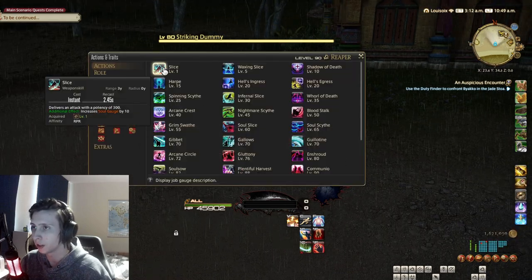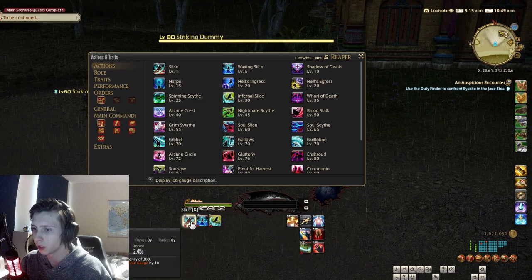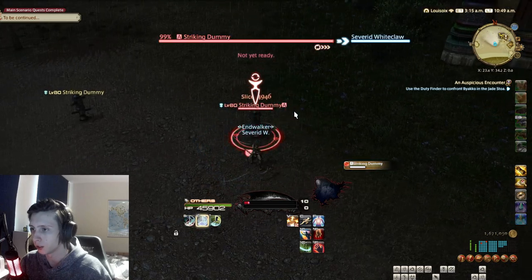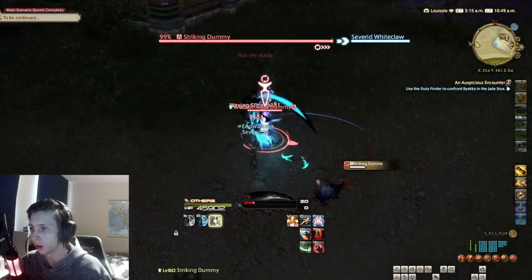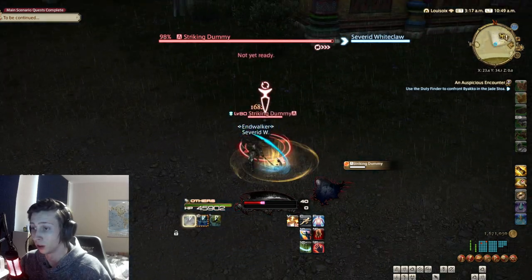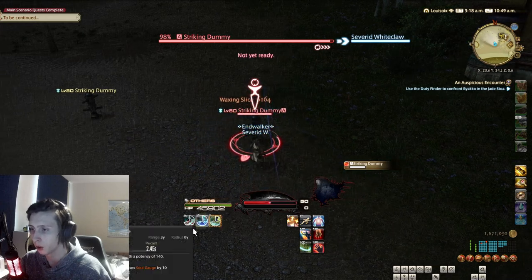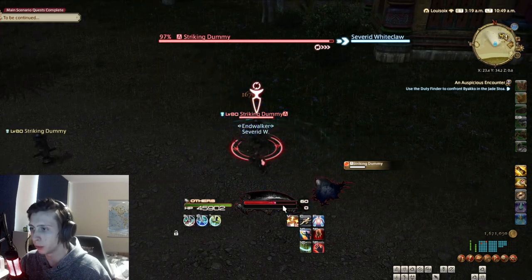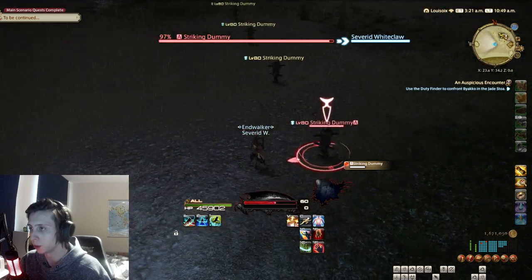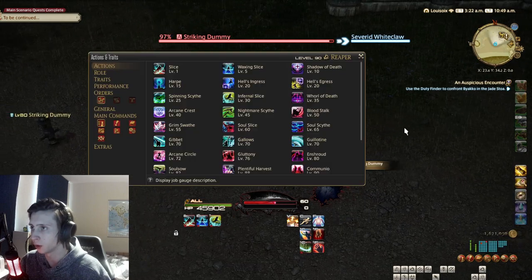The first thing is your standard 1-2-3 combo with Slice, Waxing Slice, and Infernal Slice. This is just your standard 1-2-3 combo which you will be using a lot. This combo also builds this red gauge right here, which is called Soul Gauge, and it will be used to use your avatar abilities, which we will go into a little bit later.